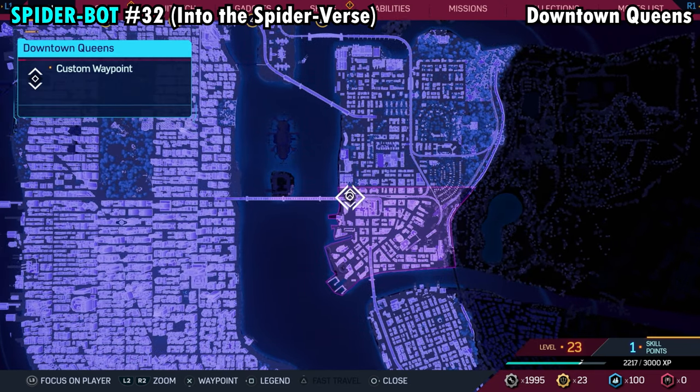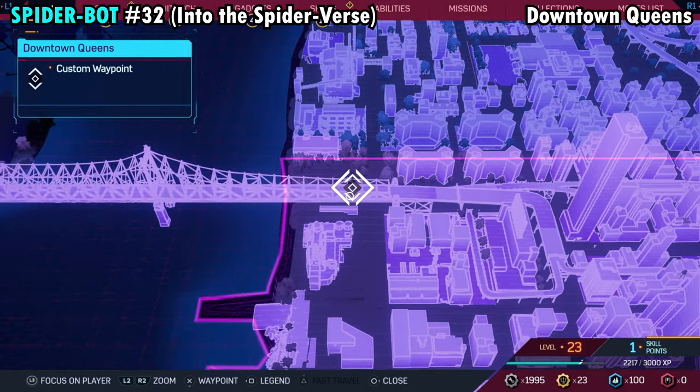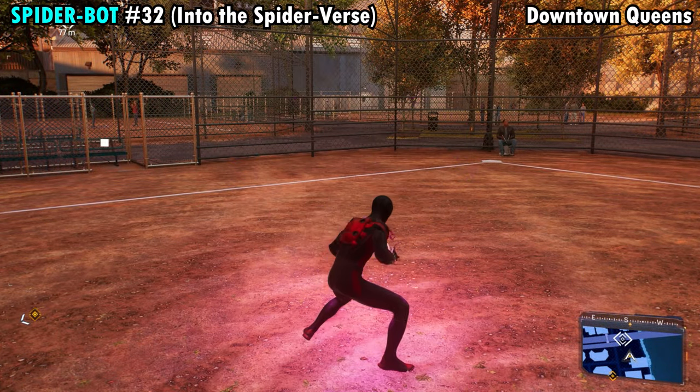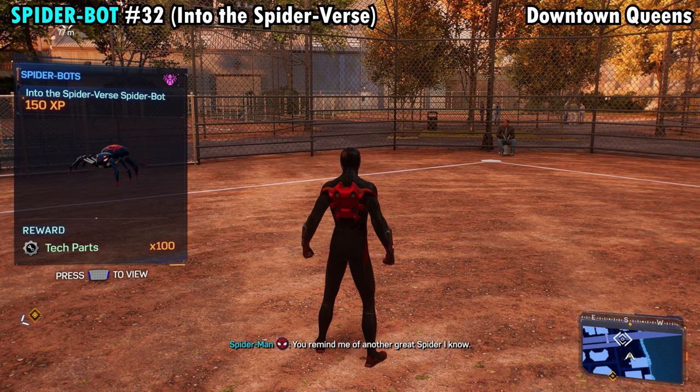Number 32 is found on the far northwestern side of downtown Queens, directly under the bridge. There's going to be four baseball fields down here, and it's going to be on the field with the guy playing the drums with the bucket. Grab that and you will get Spider-Bot number 32.